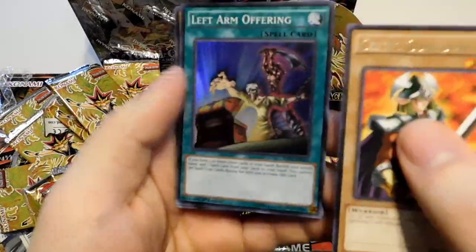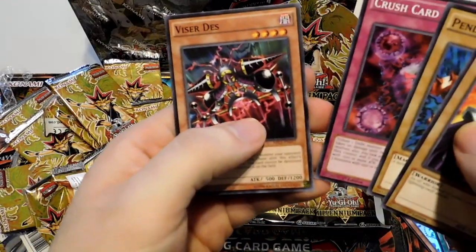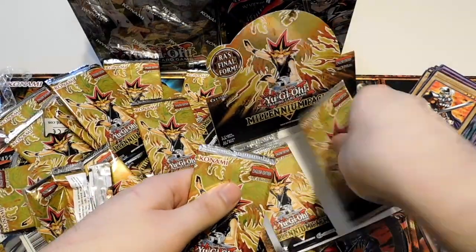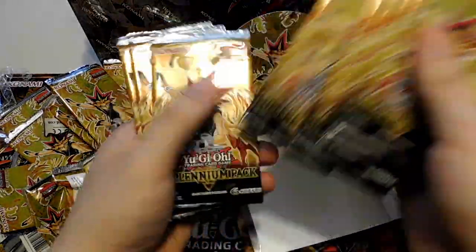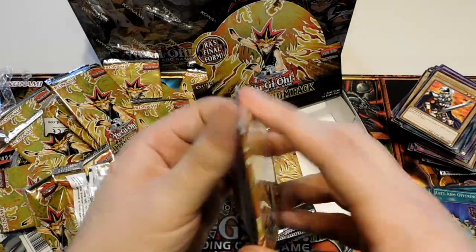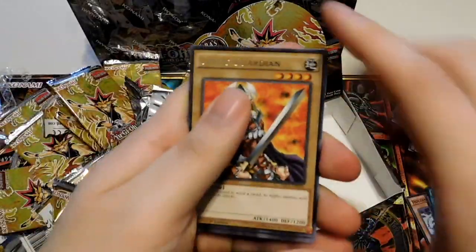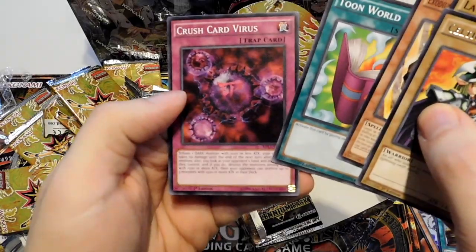Celtic Guardian. Left Arm Offering — another one of those. Pendulum Machine, Crush Card Virus, and Visor Death. We're actually almost done here. Let's see — ten packs left. I think my memory card's almost full, I should have emptied it, so I might have to stop, upload this, and then do the rest. Celtic Guardian, Launcher Spider, Exodius, Toon World, and Crush Card Virus.